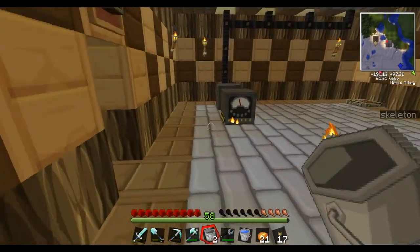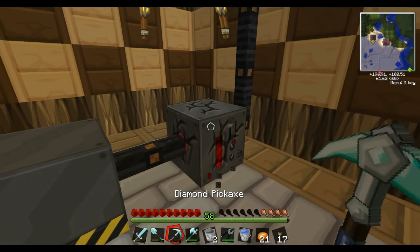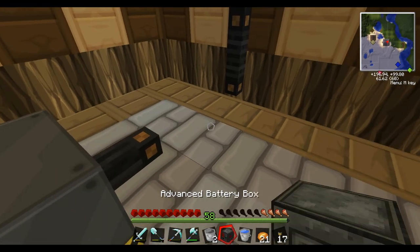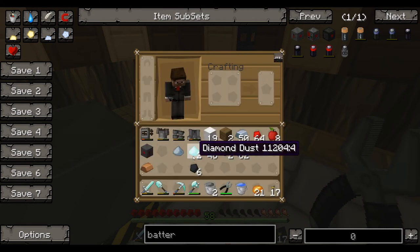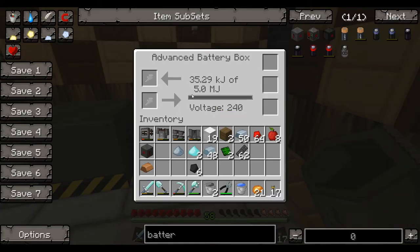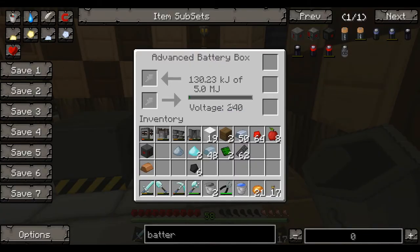This actually holds one more megajoule than the small one. As you can see, the old one holds four megajoules and the voltage is 120. We're going to take this out and place down our advanced battery box. We'll use our wrench — if you don't know how to make a wrench, it's just a diamond and three pieces of steel. We'll look at the GUI of this. This is making us more power — it holds five megajoules and the voltage is a bit higher. I don't think that's going to affect our machines quite yet, and it doesn't look like it has.